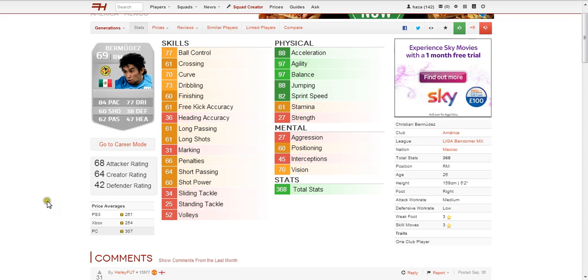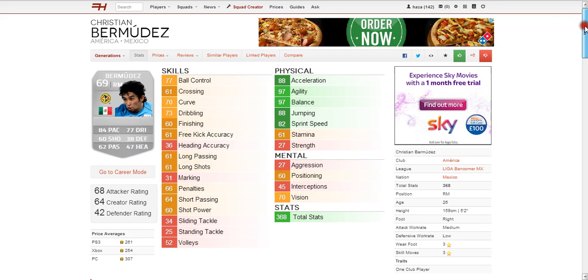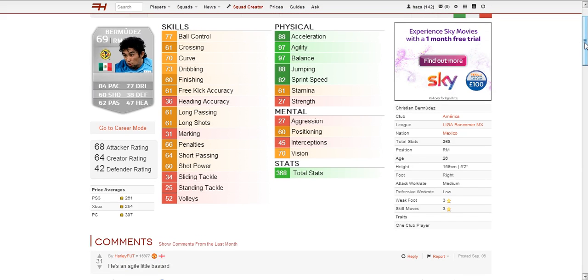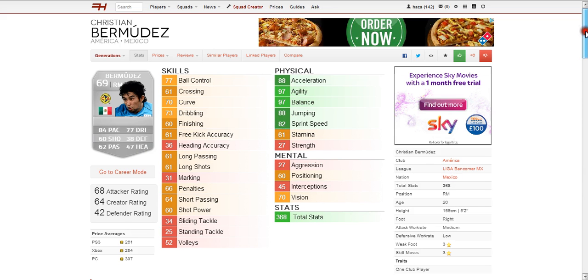Price averages are very cheap: PS3 200 coins, Xbox 200 coins and PC 300 coins. I definitely recommend trying this guy out — I'll be interested to see what you guys think of him. You're not going to lose money because you can sell one player and you'll have enough. So hopefully you guys can try this guy out for me and see what you think. I hope you've enjoyed the video, goodbye.